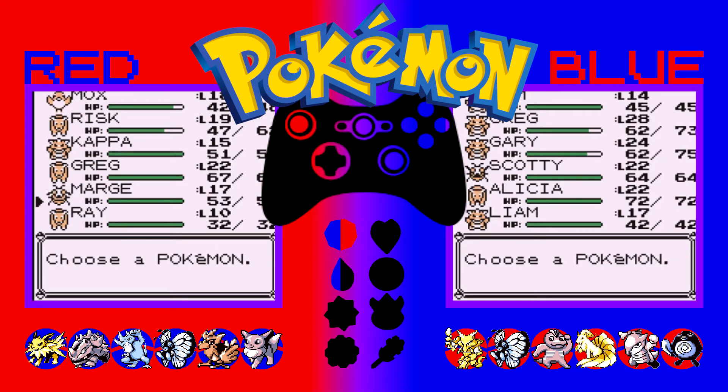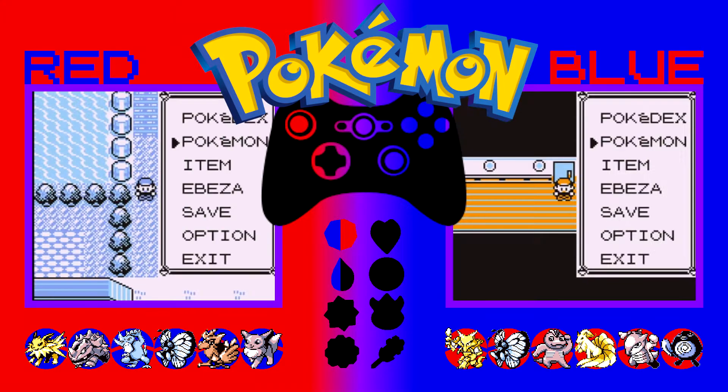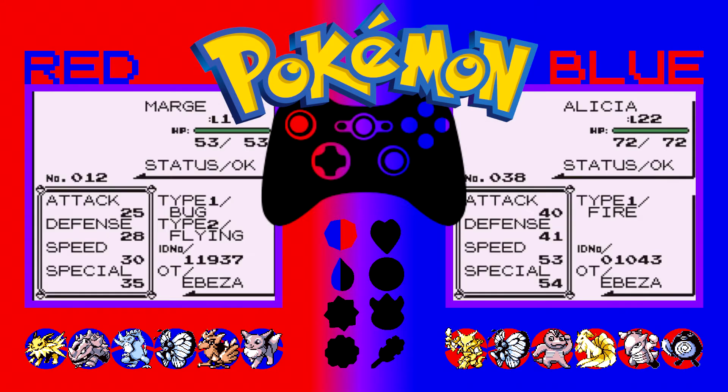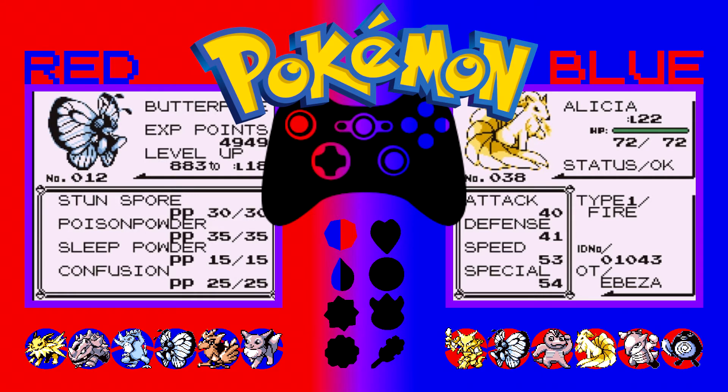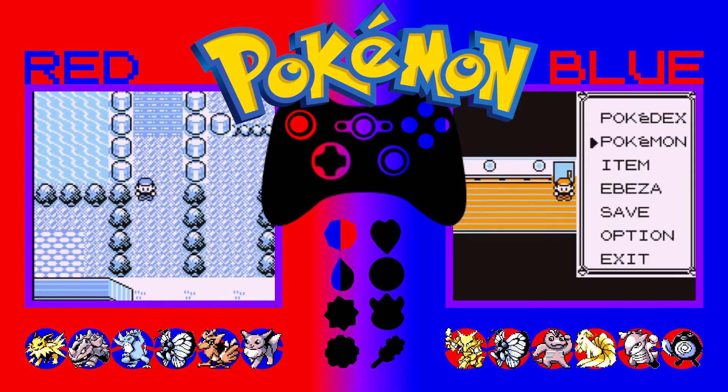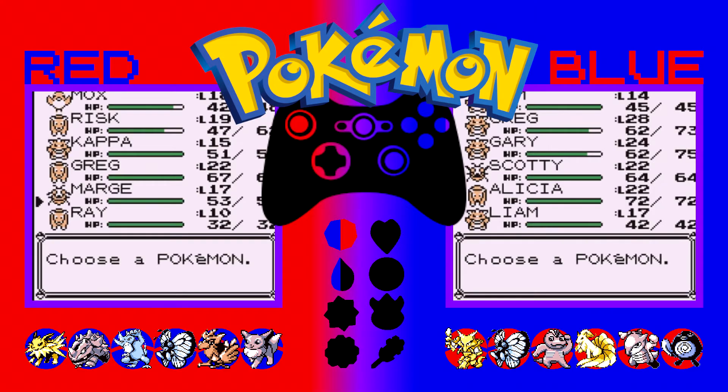Next we have Marge, who is also a Butterfree but is on Red, level 17. And Alicia, who's level 22 and is a Ninetales. We managed to get an input on one but not the other — controller issues — so we'll just read off what's on screen. Marge the Butterfree has Stun Spore, Poison Powder, Sleep Powder and Confusion — the correct moveset for a Butterfree in Gen 1 at this level. Alicia, level 22, has Ember, Tail Whip, Quick Attack and Hypnosis. Now if I back out I can go back in sync.